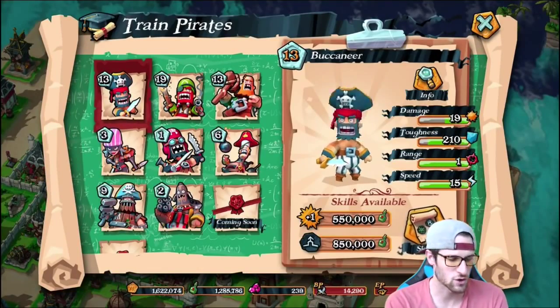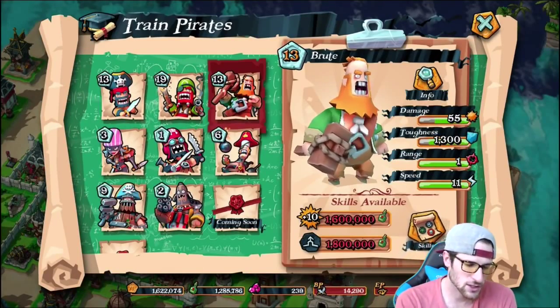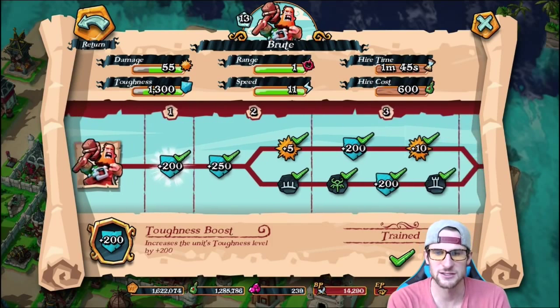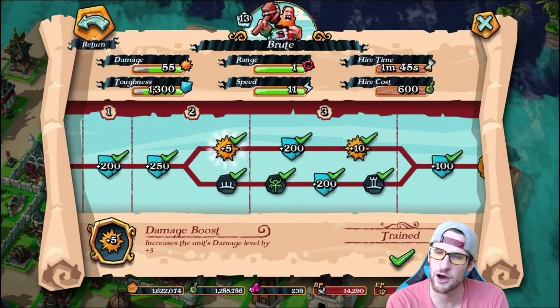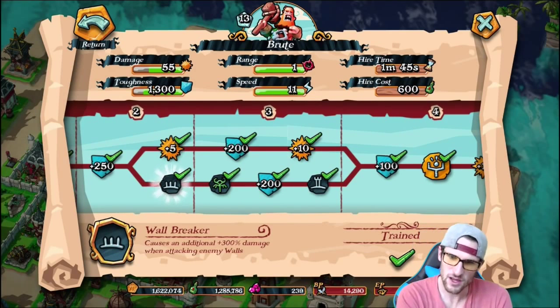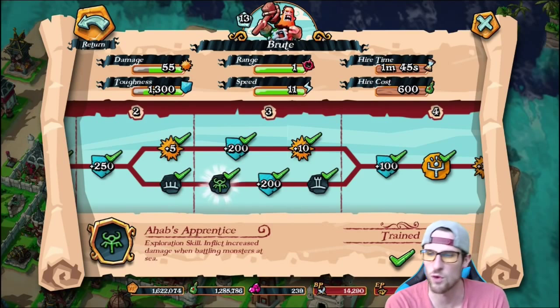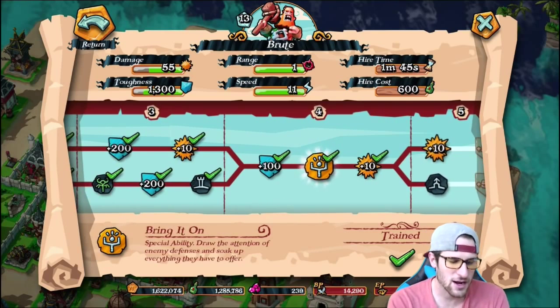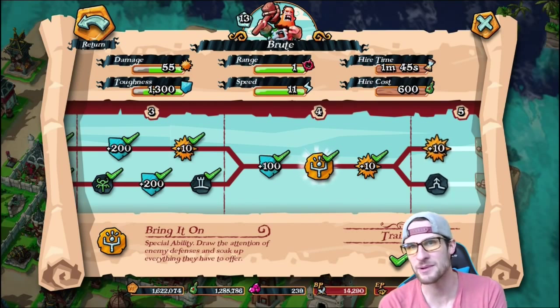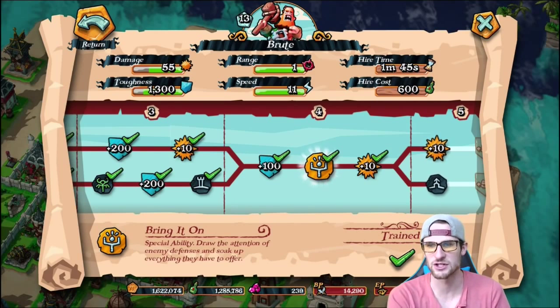Over here at the Academy is where you train your troops and upgrade them — you give them more attack, more health, whatever. Looking at the Brute, you can see every upgrade gives him +200 toughness, which is like his health. These are the damage boosts, and this one gives an additional 300 damage when attacking walls. Then you move on and this is where you get your first ability.